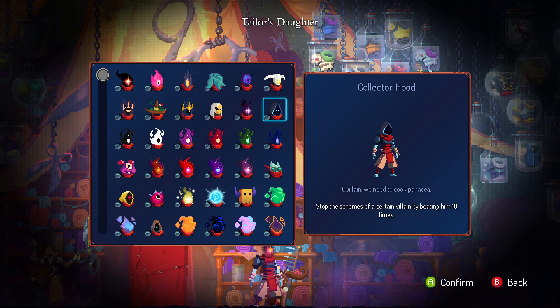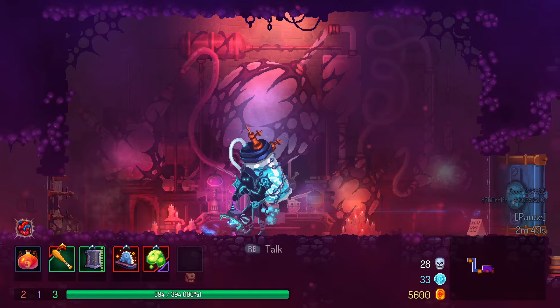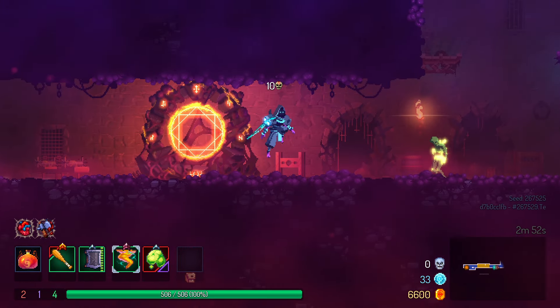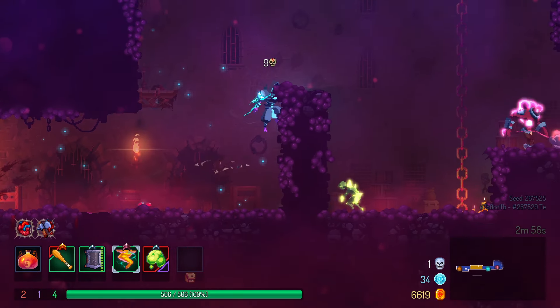The Collector Hood: the signature style of everyone's favorite not-at-all ominous upgrade guy. Kill the Collector 10 times. Oh hey, you do a little smile when you get a stat up. Yeah! This one is definitely 10 out of 10. Yes, it is just that easy to get me to like a cosmetic.